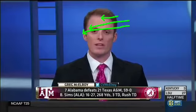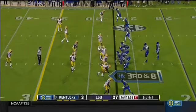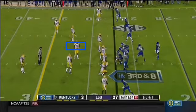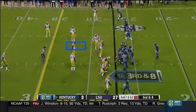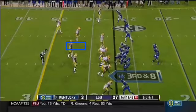On third down we've got man coverage — man, man, man at the bottom — so that's going to leave the running back on the Mike linebacker. Pat does a good job changing the play. What we're going to have is a running back screen. We're going to pull him this way — tackle and tackle — and the guard and center are going to pass set, hold for a count, and then release out.